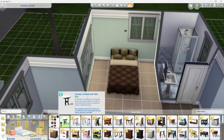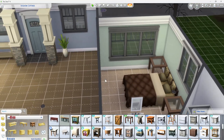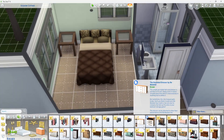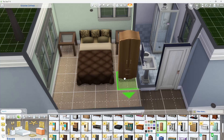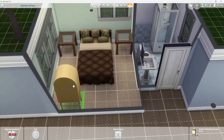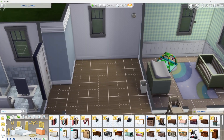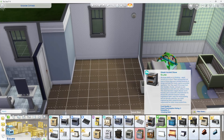I went ahead and got this house — it was big enough and honestly not a bad looking house. It's got enough space for the purposes we need it for and the story we're trying to tell. I didn't do anything to the exterior because by the time I got done redecorating the inside and making it look somewhat like what I wanted, I only had about a thousand Simoleons left. With four infant quads, I don't really see us going outside much anyway, so the exterior doesn't matter that much.